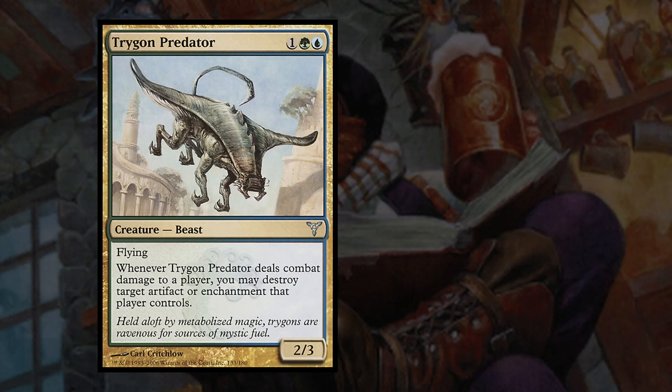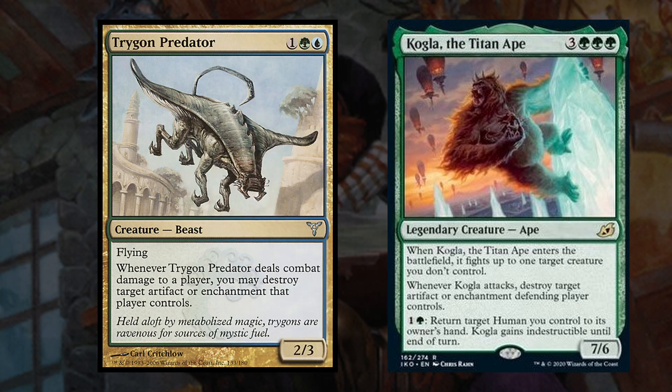Next we have Trygon Predator and Kogla, the Titan Ape. Trygon Predator blows up an artifact or enchantment whenever it deals combat damage to an opponent. Then Kogla fights something when it enters the battlefield and blows up an artifact or enchantment when it deals combat damage to a player. It has the added utility of returning a human to our hand — aka Volo — to give it indestructible, so it can be used to save us from paying his commander tax if he would be destroyed. It should be noted that since Kogla is a legendary creature we won't be able to double up on his body or effects because the token would have to go to the grave before the fight trigger resolves.